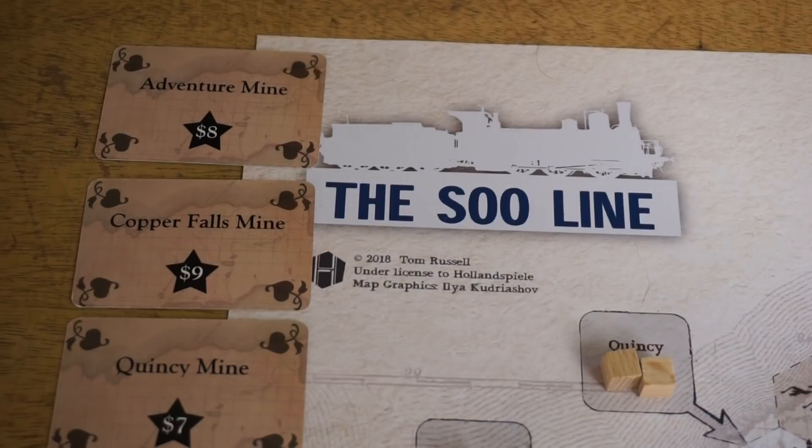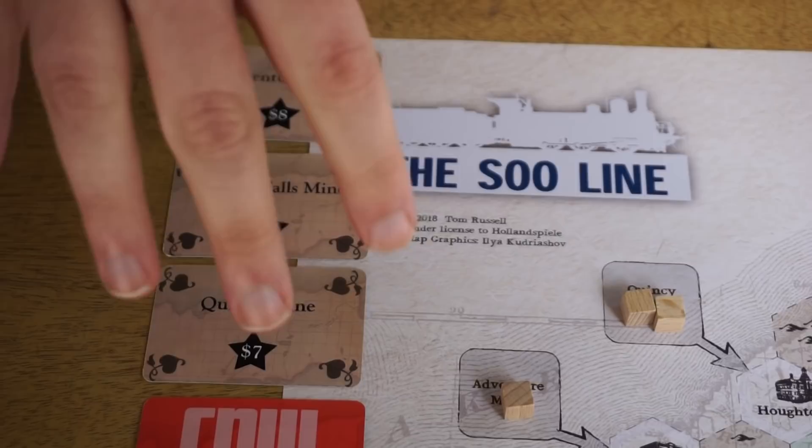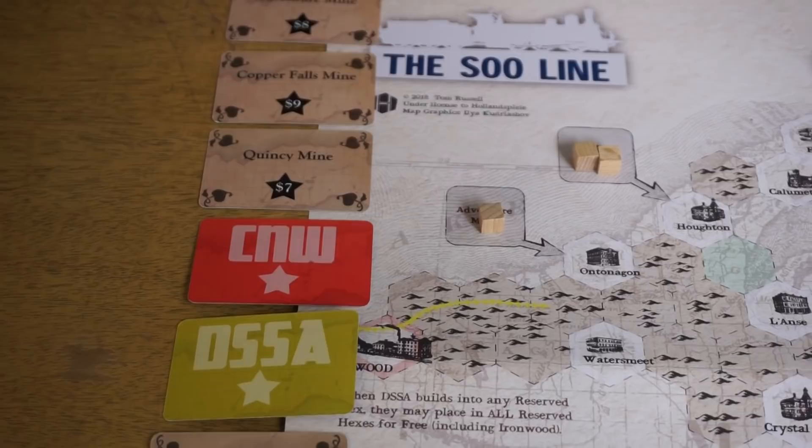The game starts with an auction round in which the initial shares of each of the public companies as well as the ownership of private companies is auctioned off one after the other. There are eight things to auction off in a row. The order in which they're auctioned off is random. It's the only random element in the game, and it's also going to determine the number of goods cubes that each of the privates start with, which is going to impact their value.